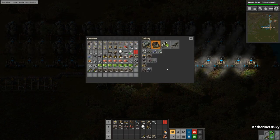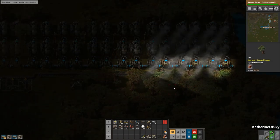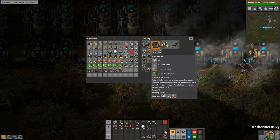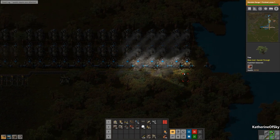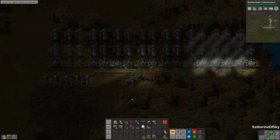We need five more of these and probably ten of these. We definitely need more of these — we need fifteen inserters: five, ten, fifteen. There we go. I think everything else is flowing okay — two, two, two, yep, yep, yep.